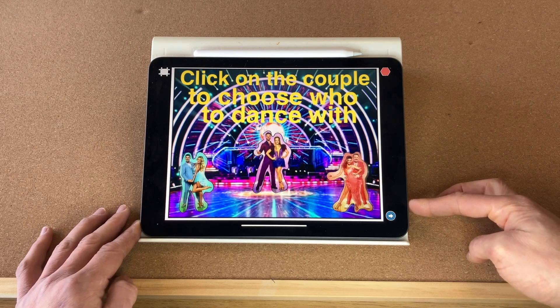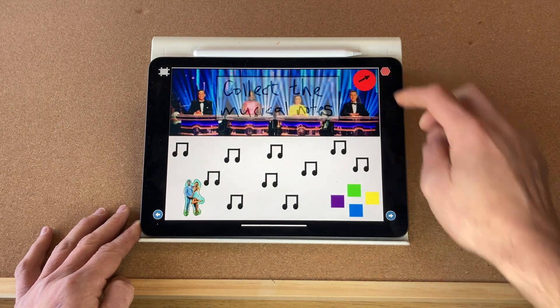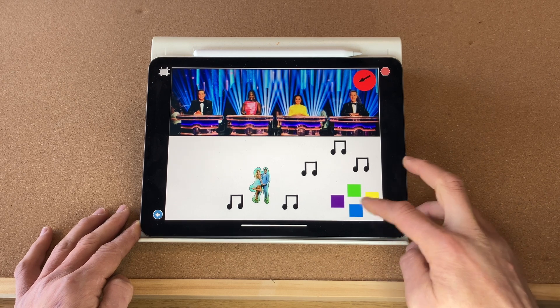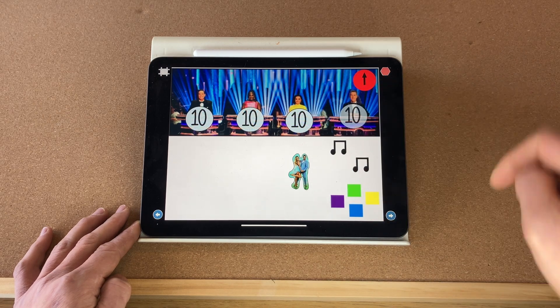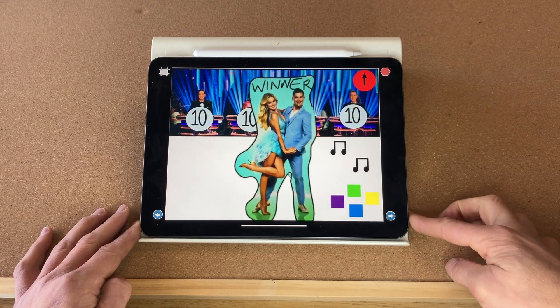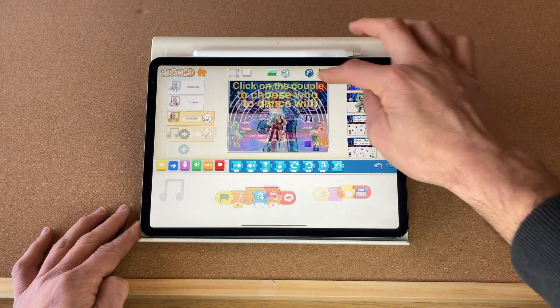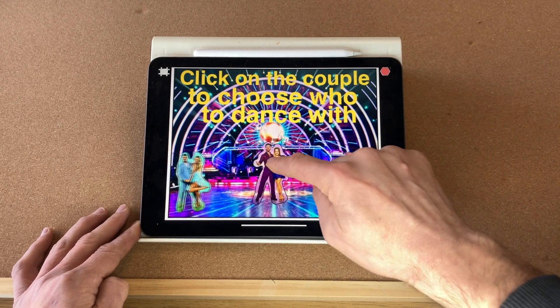The first screen lets you pick which dance couple you'd like to play with. Let's start with Tasha and Aliash. A countdown timer starts as soon as you get to the screen. Use the joy pad to move them around the screen collecting the musical notes. When the time is up, the judges judge — and there we have the winners, tens across the board.